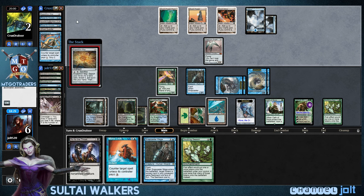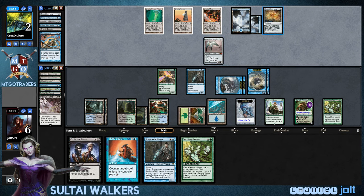So now we definitely need to get into Cryptic Command to bounce it back to his hand. Hopefully get around that. But we do have Dismember coming out. We do have a Nature's Claim to bring in for this Platinum Angel.